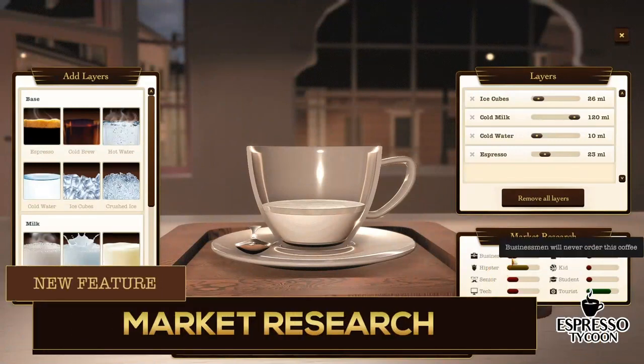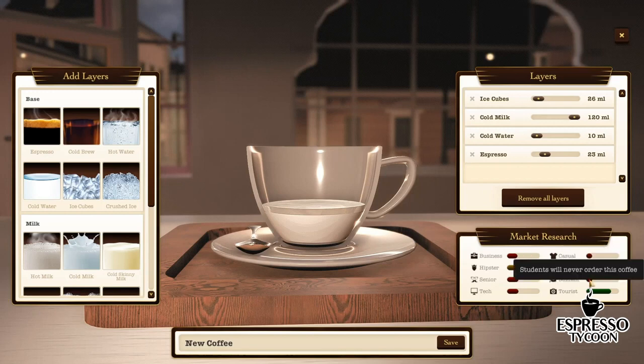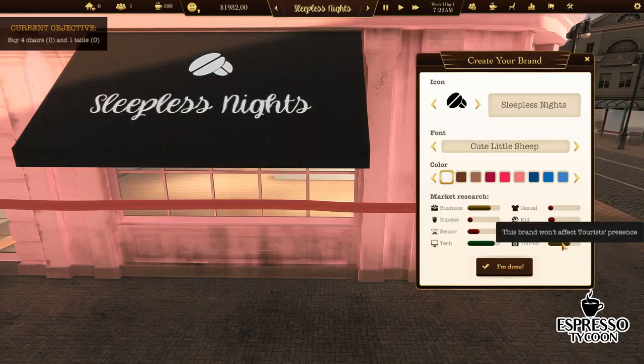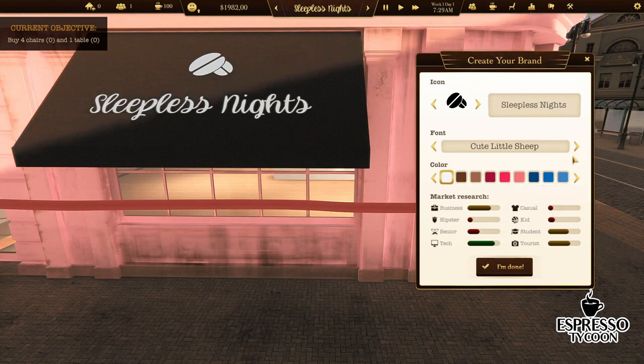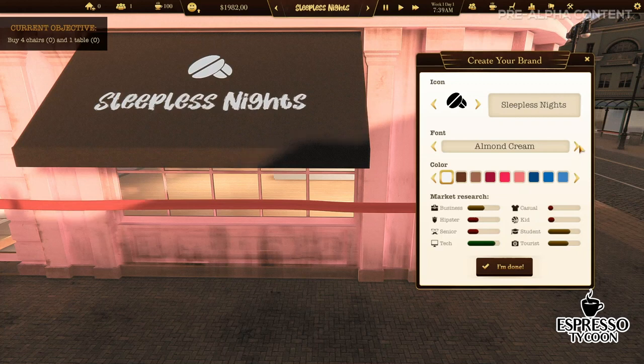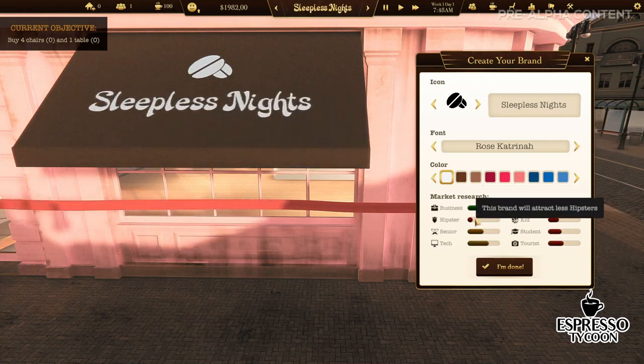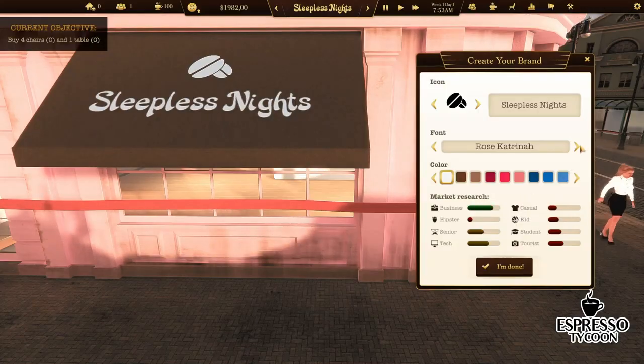We're developing the market research feature. The player will have to consider how different social groups are going to react to actions like changing the decoration, making a new coffee recipe, or a new brand. If you see green color, that will be the customer's first choice. If there is a red color, that means they don't like it.